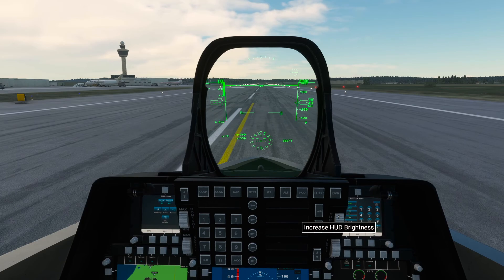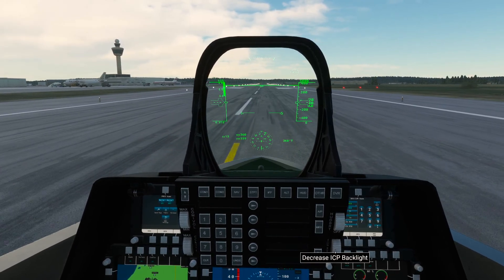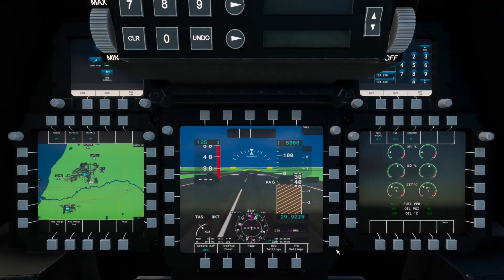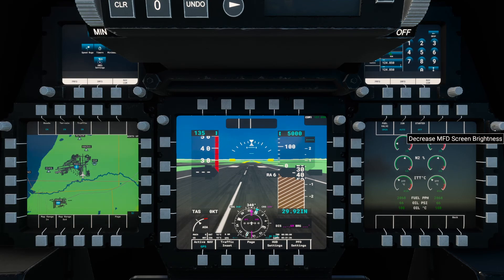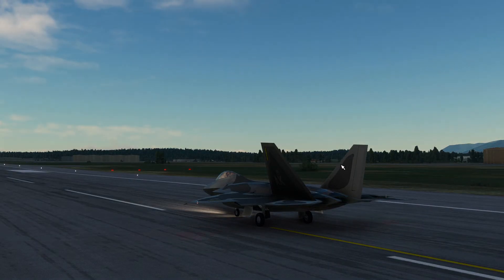There is a HUD brightness adjustment you can see me fiddling with. These screens also have their own individual brightness settings you can adjust, which is really interesting to me — aircraft that came out with the sim don't have the ability to adjust these screens, yet a freeware mod does. Food for thought.